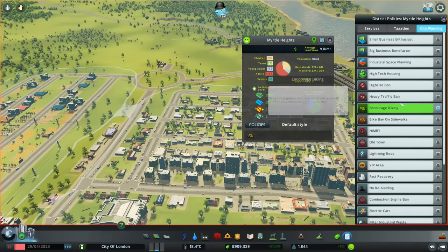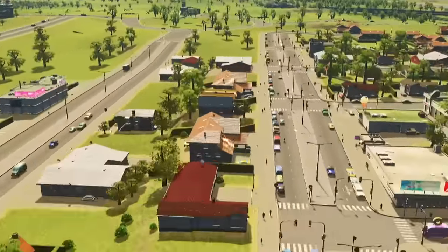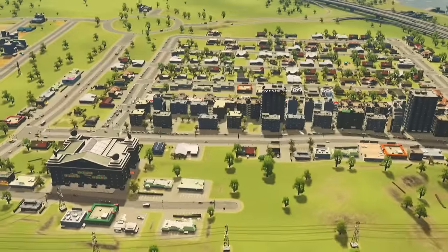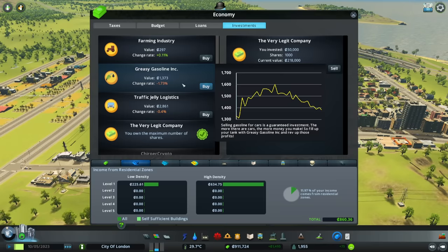There are a few ways we can actually manipulate the share price even further. For example, we can encourage cycling in our lovely residential district. That will lead to less cars existing as more and more residents decide to switch to just cycling around places. And as we watch, the lovely Greasy Gasoline Inc. stock price is dipping further and further back down to where we actually found it. Lovely, lovely market manipulation, ladies and gentlemen.